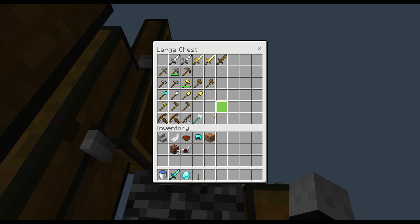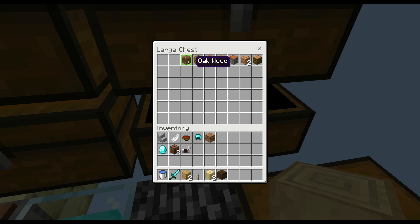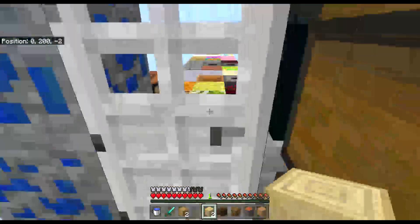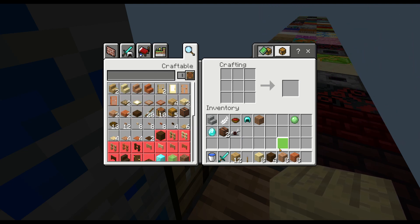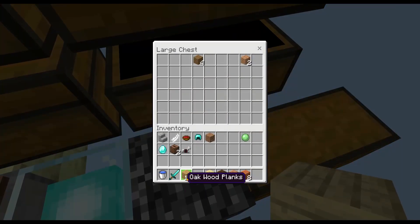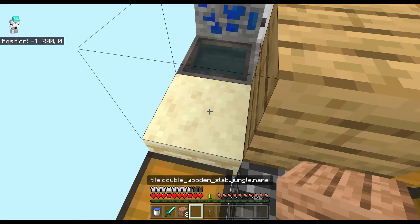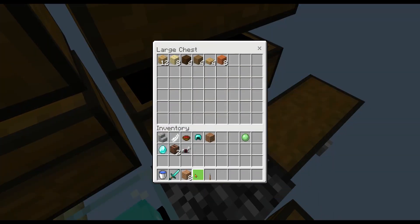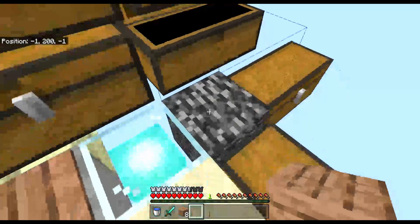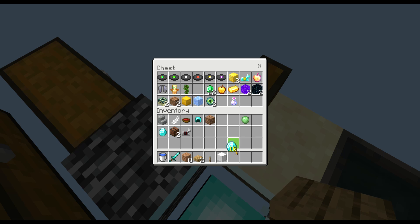Got some all right stuff in there, got some tools in here as well. Could make an enchantment table and enchant loads of stuff probably. I've got quite a bit of wood — should probably turn this into actual logs. There we go, now I've got more wood to build with. I'll probably grab the jungle wood — double slab, oh yes, this will turn into slabs so I get more blocks. Another one straight after. Should probably make an iron axe maybe.